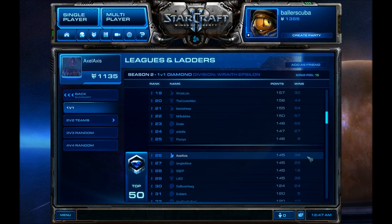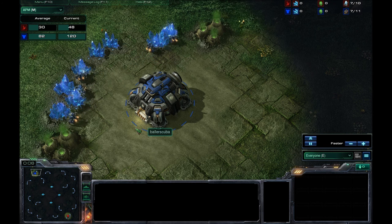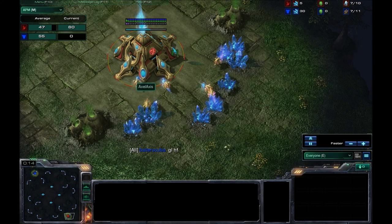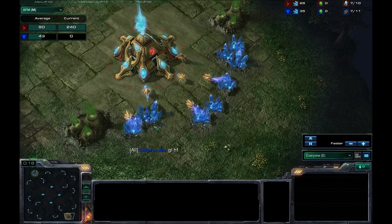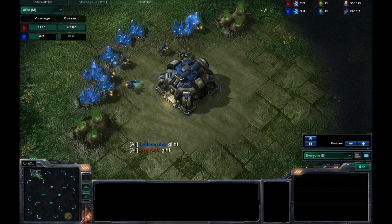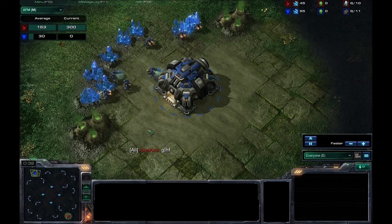It doesn't tell me the losses anymore. Here we are in the game — I have spawned as the Blue Terran in the Northwest. My opponent Axel Axis is the Red Protoss player in the Southeast. The map is Tal'Durri Malta Ellie — I believe it's Ellie. This is a new map released in the 1.3 beta.